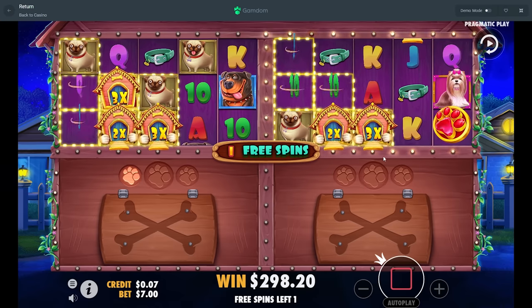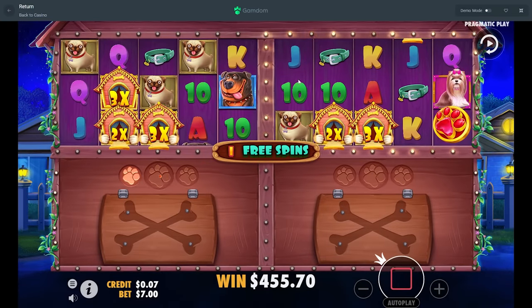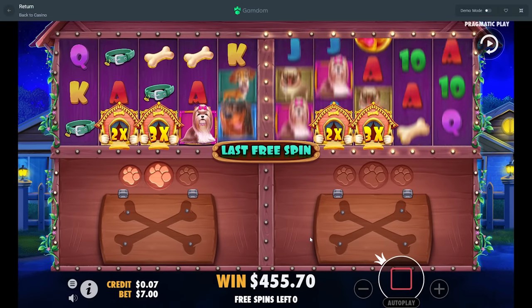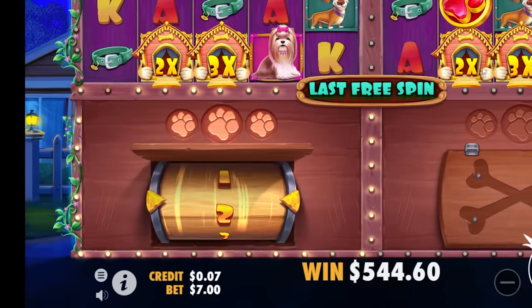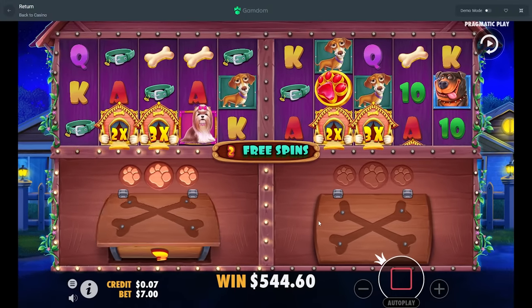Scatter — we need one more. Please give us the scatter, man. Just drop it on the front reel so we're feeling good and safe. If that wild's just up one, then this is great — we'd have this line and we'd have the line on here. For two spins it would've been great, man.